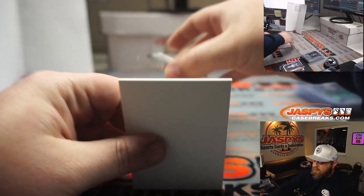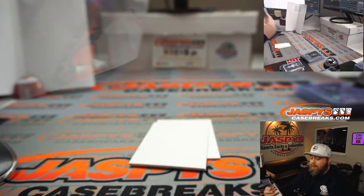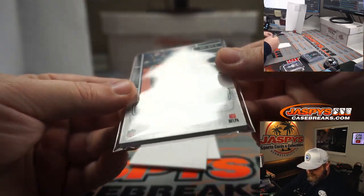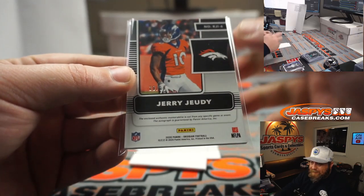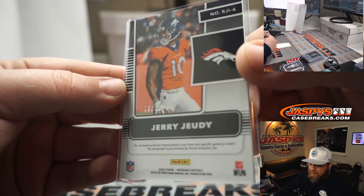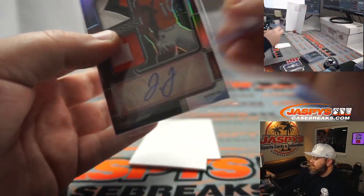And the final hit — another nice one with beautiful patches, also going to be super low-numbered, AFC West — Jonathan Peets, last spot mojo. Jerry Judy, 10 out of 10, jersey number hit — ten, ten, ten! It's a trifecta. There you go dude, congratulations. That is a great way to end it — nice three boxes, very nice three boxes.